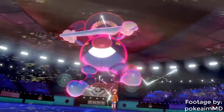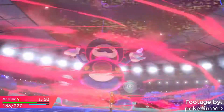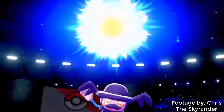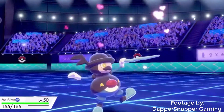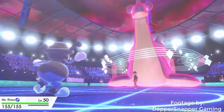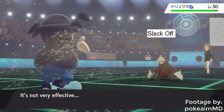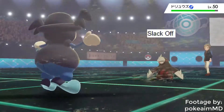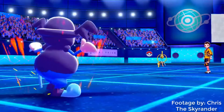As far as battle capabilities go, Mr. Rime plays the role of the typical bulky special attacker, common among psychic types, as well as having a nice arsenal of special moves to dance around the competition and a great offensive typing to back that up. And need I even mention that it can negate the effects of Light Screen, Reflect, and Aurora Veil just by entering the battle? And that it oddly gets Rapid Spin and even a reliable recovery move in the form of Slack Off? They gave this thing some pretty damn good stuff. Those tap dance lessons for sure paid off.